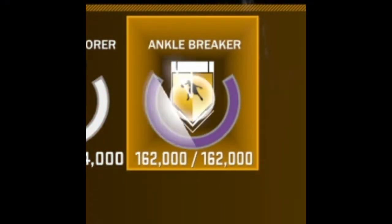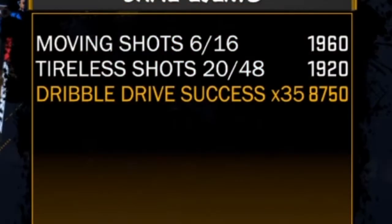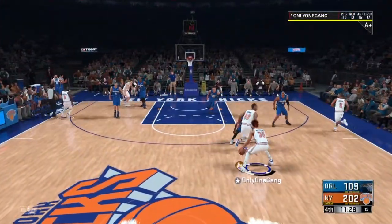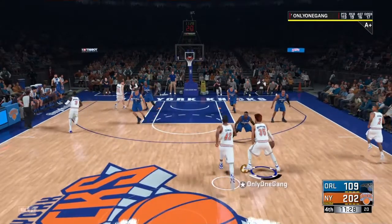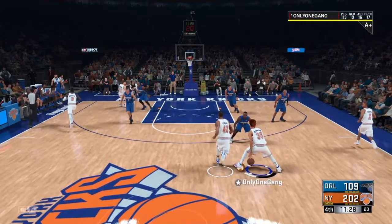We got this video for y'all — how to get ankle breaker on Hall of Fame. Now look, one of the first techniques, the steps that y'all need to learn and know, is dribble drop success. You see it on them more — running it, dribble drop success. These are moves that you need to do while trying to get ankle breaker on Hall of Fame, or whatever badge, whatever build that you made.